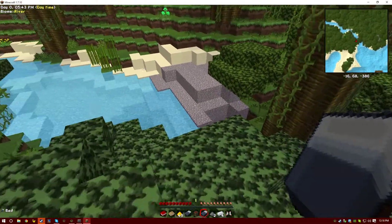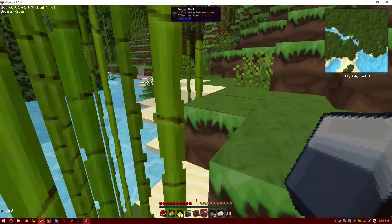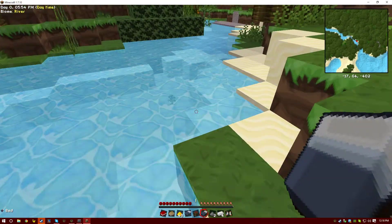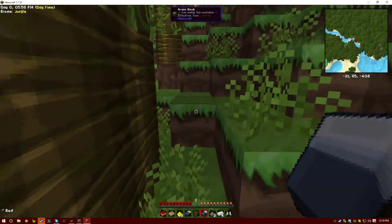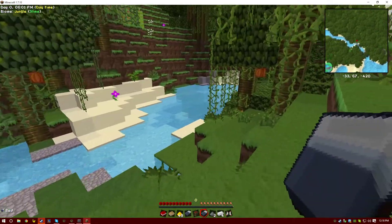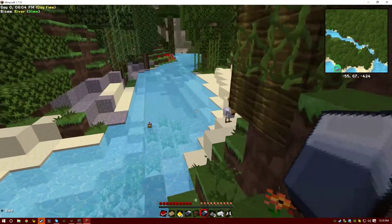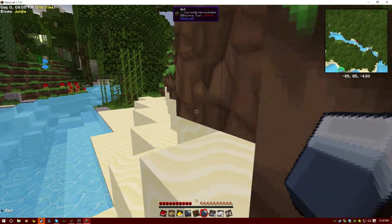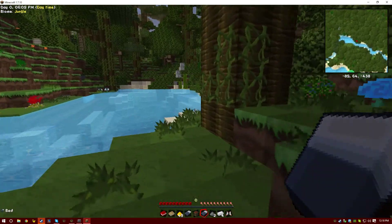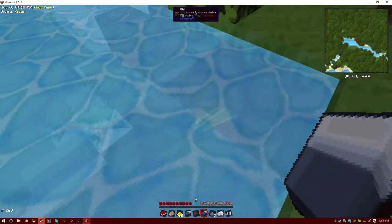I can get some clay, gravel, and sand for my smeltery. I just got to find a decent area. I'll leave these here for now — actually, no. I might not be coming back this way for a while, so it's always okay to have it. Follow the river into the world. I'll probably make my area around this lake over here. Yeah, this doesn't seem like a bad spot.